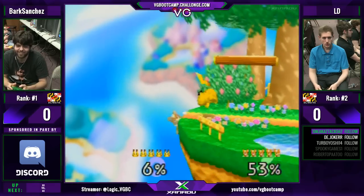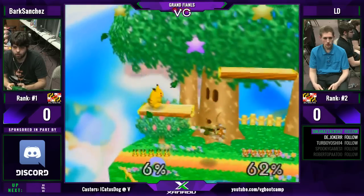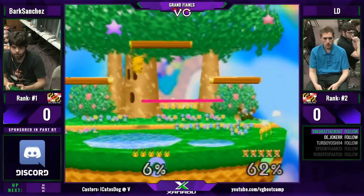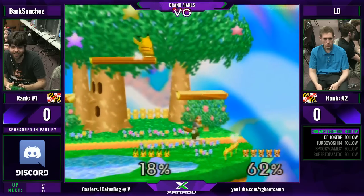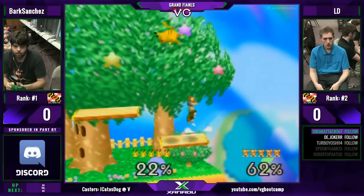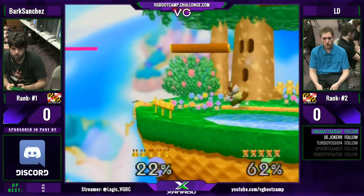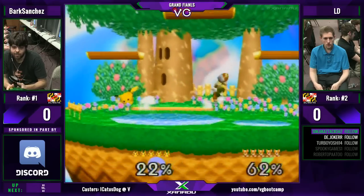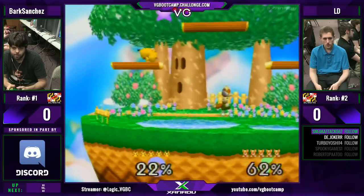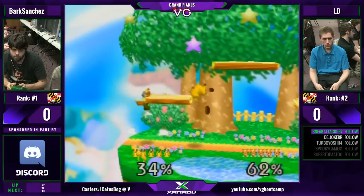LD was pretty patient. There you go — on his guardable. And it starts. He just gets so tricky with it. He has all the different angles that he can take. And I really think he reacts to that stuff right before it happens. Not able to chase. Bark hasn't really been able to get in. I don't know if he's looking around for that opening. He did get that nice drop down back air before. Going for it again.